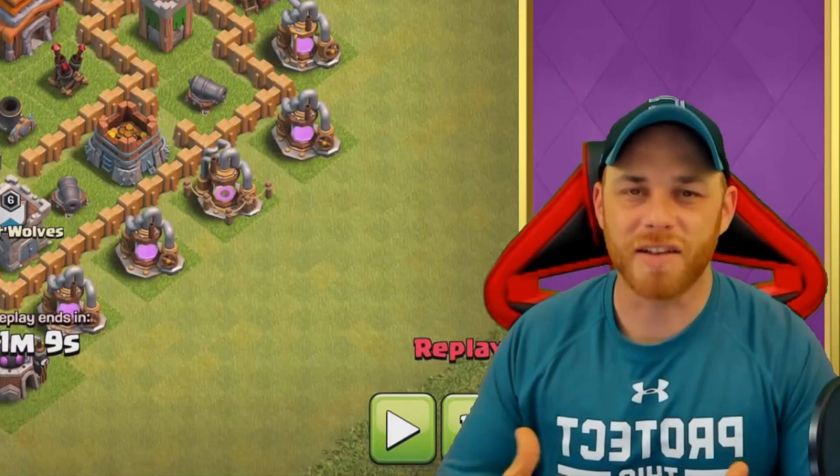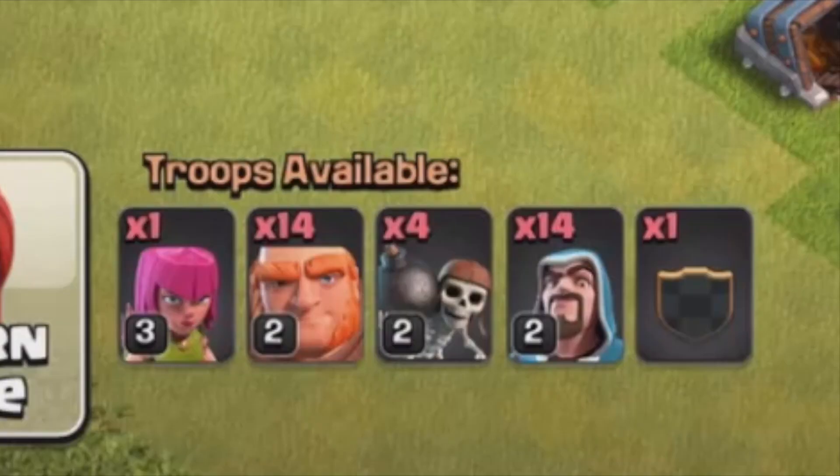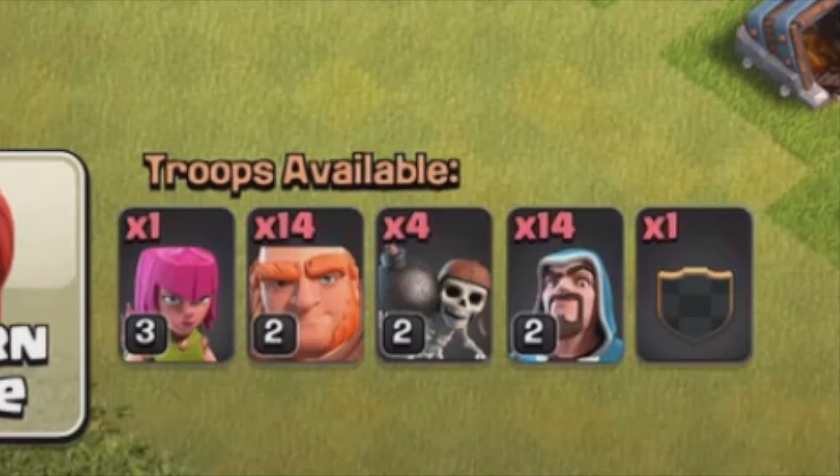There are not a lot of options at Town Hall 5, so I really narrowed it down to this army. I enjoyed this army at the end — let's take a look at it quickly. We got 14 giants, 4 wall breakers, 14 wizards — a little bit heavy on the wizards, and they are kind of expensive.